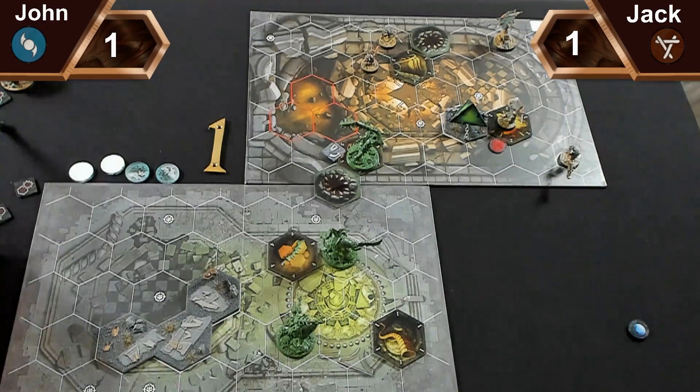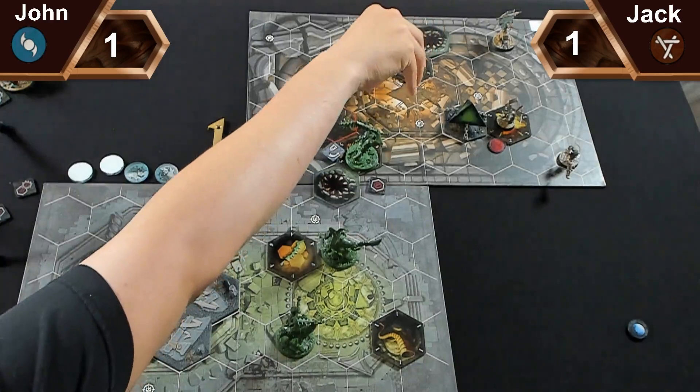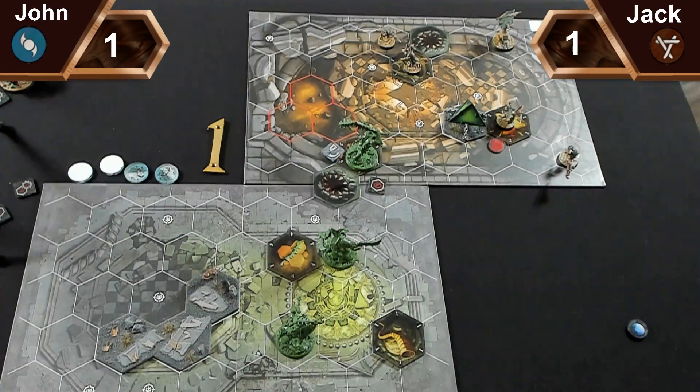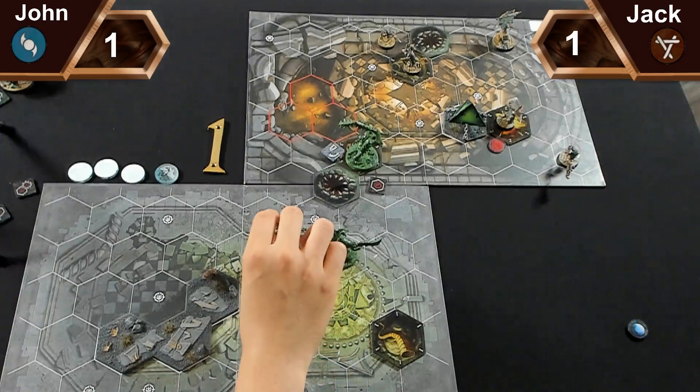I give Ard Skull a move token. No power cards from either side. Jack moves Lurking onto objective three. For my third activation I move Thrug onto objective four, which scores me Hidden Purpose for controlling two objectives. Then in the power step I pass.